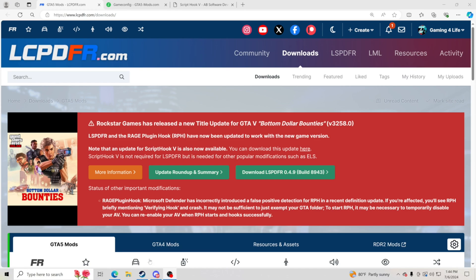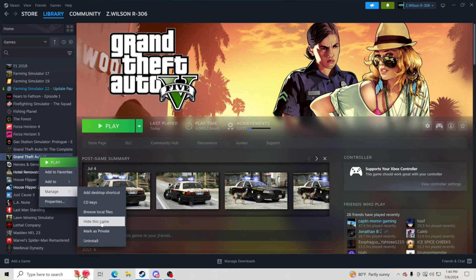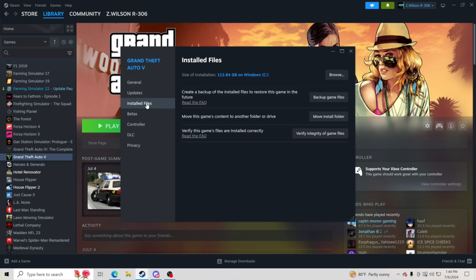So what we're going to do is start off by going and updating your Grand Theft Auto 5. Make sure your Grand Theft Auto 5 is on the most updated version. How I do that is I go to Steam Library, go to Grand Theft Auto 5, right click, manage, then go to properties, installed files, and go to verify integrity of game files. Click this and verify the integrity of your game files — this is just going to make sure all your files are updated and you're not running any outdated GTA 5 file.